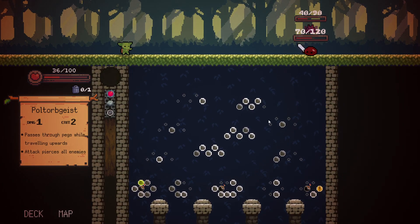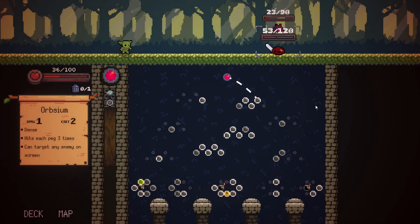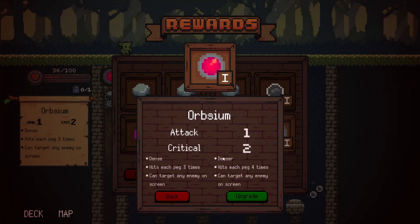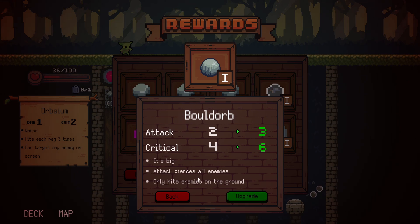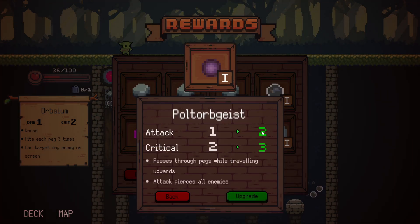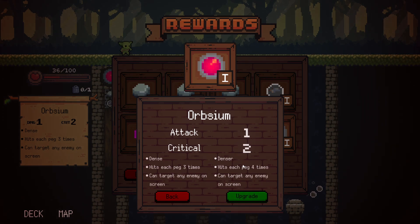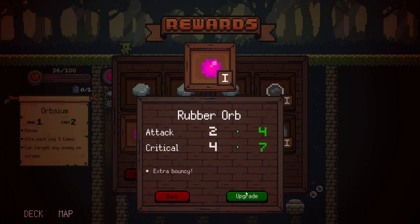I didn't reduce the sound effects. What does this Dense orb do? Hits each peg three times — can target any enemy on screen. Doesn't that mean extremely high amounts of damage? Upgrade the normal one. Denser — hits each enemy four times. I like that. The Brumble Ball gets one more damage overall, two more damage. Two and three — I like that. This is really good to upgrade. I think it's time for the Dense orb — this is overall the highest DPS upgrade. Off to the left we go, and we are. Skill, guys — pachinko is skill.